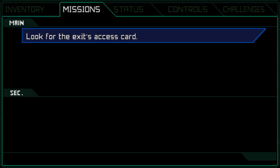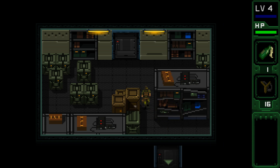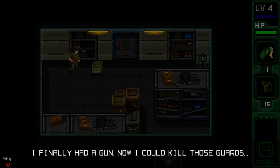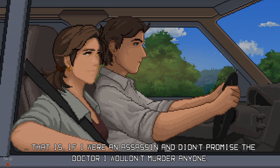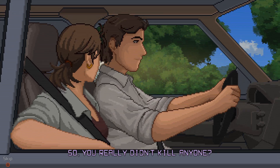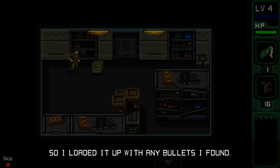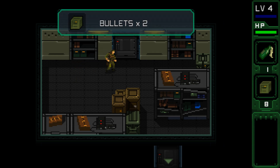So what's our mission? Look for the exit access card. I think the only way we can go is up. What's in here? Bullets — oh, so we get a gun. I finally had a gun. Now I could kill those guards — that is, if I were an assassin and hadn't promised the doctor I wouldn't murder anyone. So if I shot someone, I had to use a first aid kit to heal them before they bled to death. The gun I found was empty but it had a 10-bullet magazine, so I loaded it up with any bullets I found. Let's keep going.